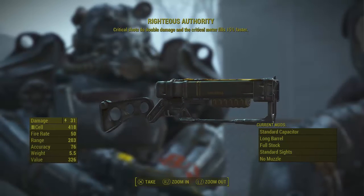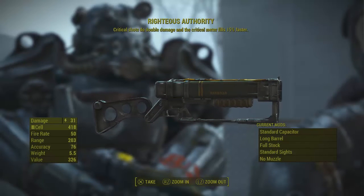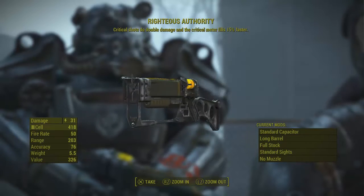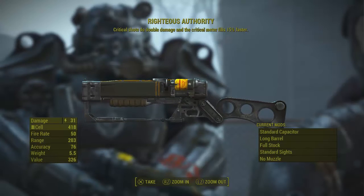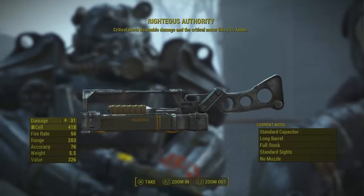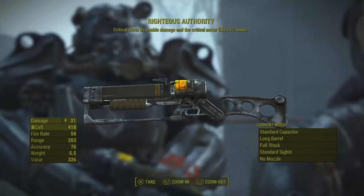And then you get this bad boy — the Righteous Authority. It does double crit damage and your crit meter refills 15% faster.